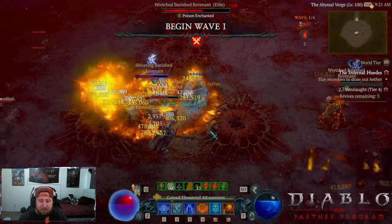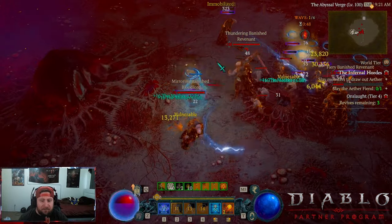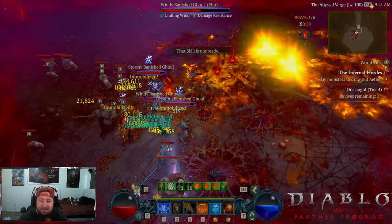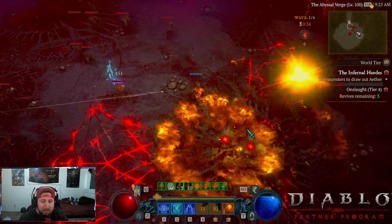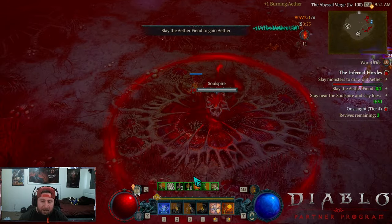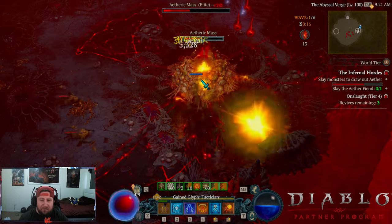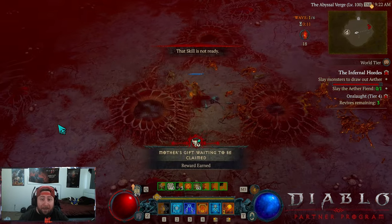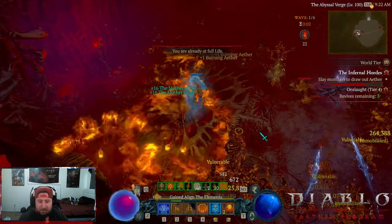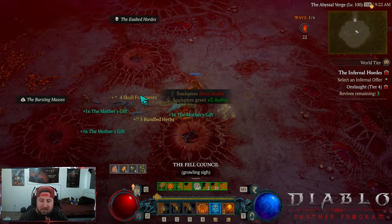Each wave is one minute long, so you want to kill as many things as possible. When you see the little fire things come up, activate them and kill the monsters that spawn. When Aetheric Masses spawn, kill those immediately — they're considered events and the more events you complete, the more monsters that spawn and the more aether you can get. For Soul Spires, stand inside the red circle and kill monsters to trigger it and earn aether.